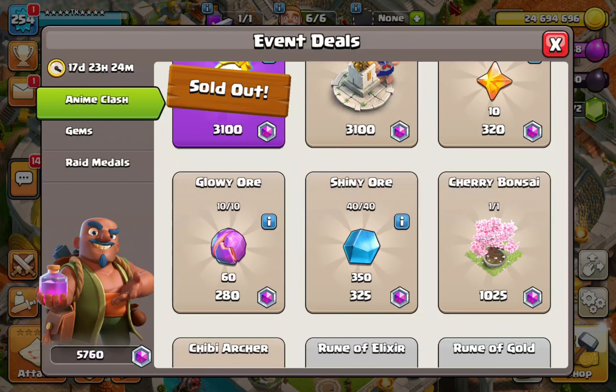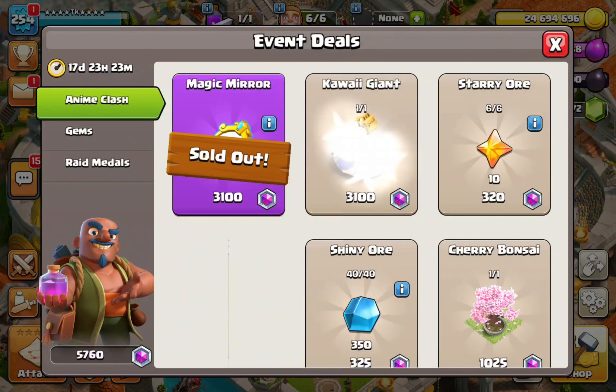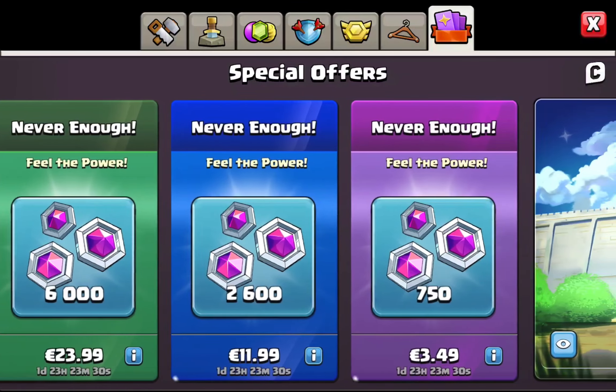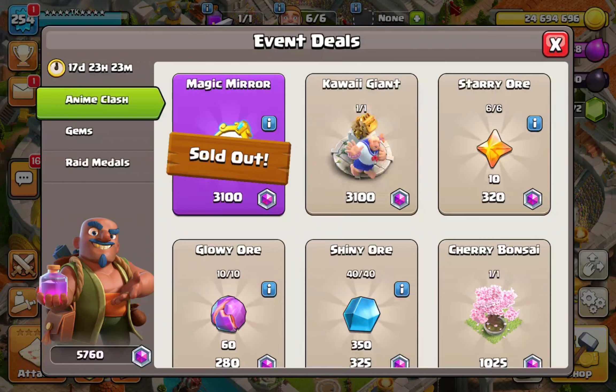Invest your medals in all the ores you can get. If you're already spending money on the game, buy the main ores first — starry ore for epic equipment and glowy ore, since you probably already have plenty of shiny ore. The shiny ore balance compared to starry and glowy ore isn't great, but hopefully that gets fixed. Buy those two first, then see how many medals you have left. If you've got around 2,000 medals remaining, spend the cheapest real-money bundle and use those medals to buy the magic mirror.